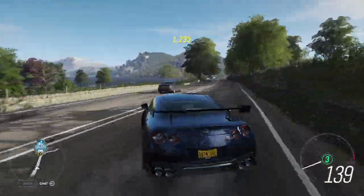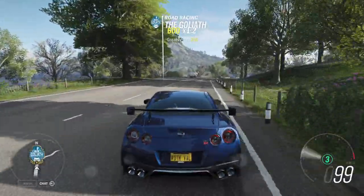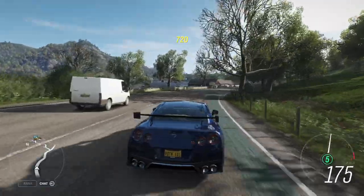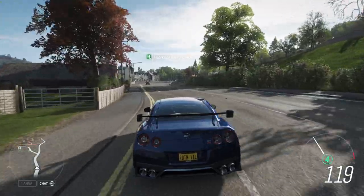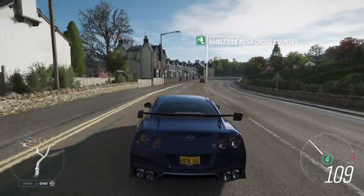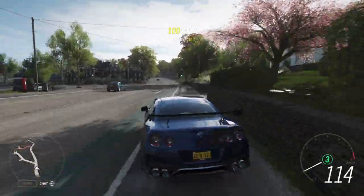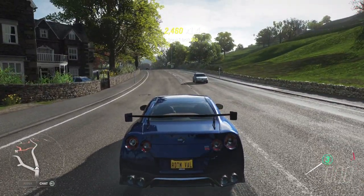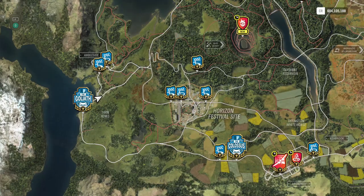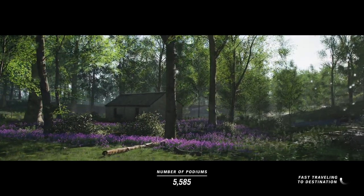There you go — you just drift and tap the wall. Here are some other walls you can use too. Basically you drift and tap the wall and you will get a drift tap skill combo. That's it.